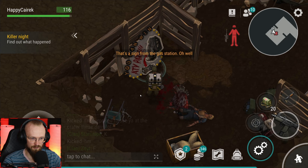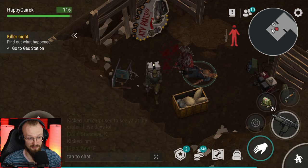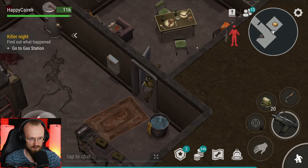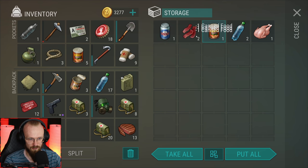That's a sign from the gas station. Did we just break the sign? 'Too heavy' - apparently I can't pick it up. I like that this guy comments on it. 'Too heavy' - I love this. There's another door we could open up - there's a chest, an optional chest to loot, and we've gotten some food. Let's jot all that down and let's go back to the gas station.